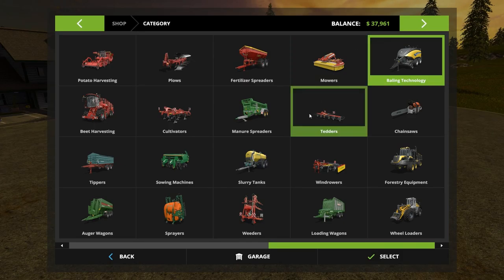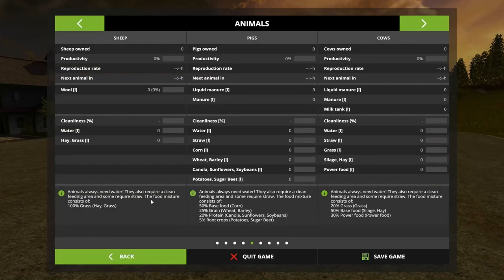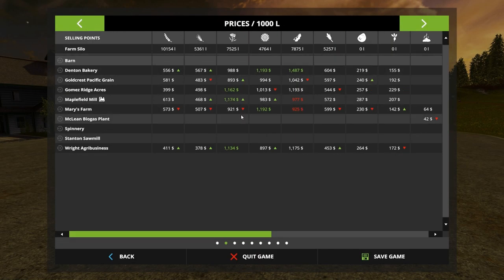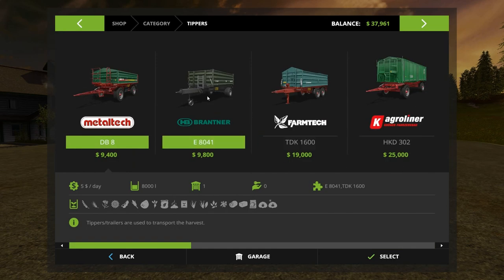37,000 doesn't go very far so we're going to have to do more contracting or sell our own stuff at the market. Any special sales going on right now? A 'great demand' is what they're called — it'll be in blue. Usually what I do is save all my grains and then when a blue price pops in, I load everything up and haul it. It'd be nice to have a second trailer when that hits.